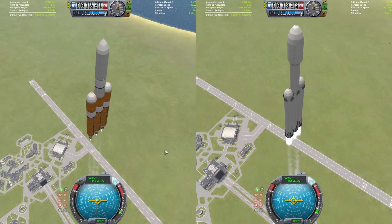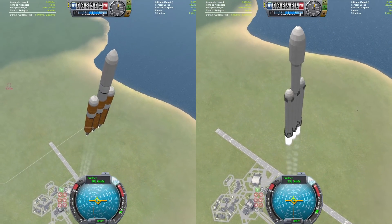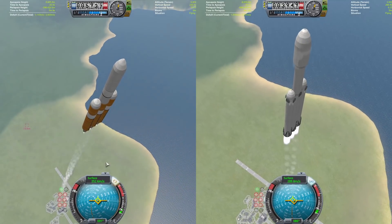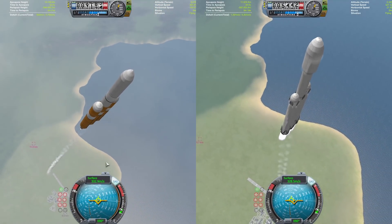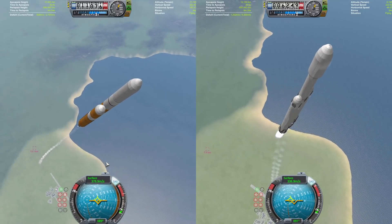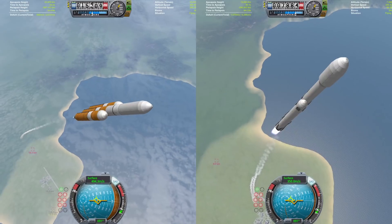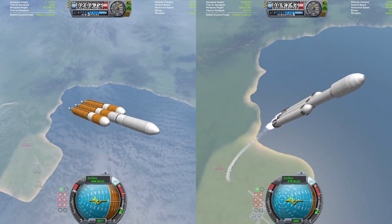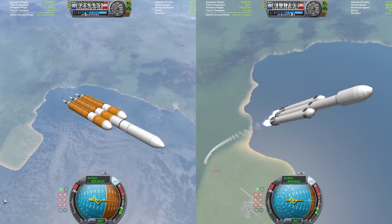Both vehicles will be completing the exact same space station. It is a free-launch station which will contain a crew module, an electrical solar panel module, and a life support slash escape pod slash utility module. The Delta IV Heavy looks like it has taken a little bit of a lead just off the pad as the Falcon Heavy continues its pitch-over maneuver through around 10 kilometers.